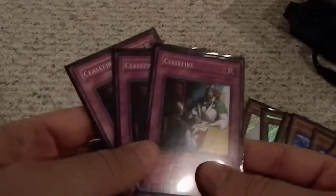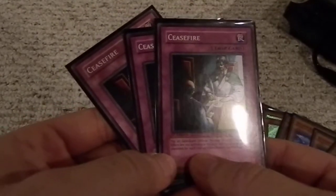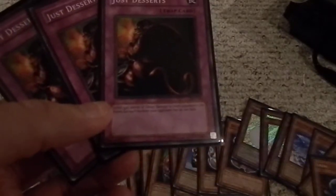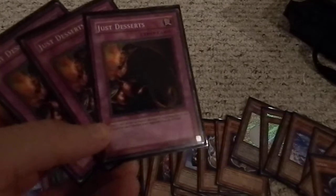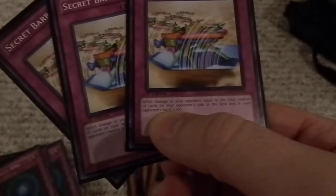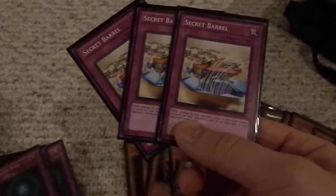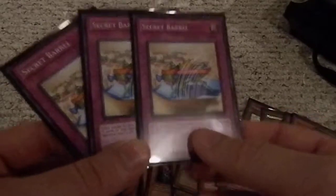Three Ceasefires — flip all face-down defense position monsters face up, flip effects are not activated. Inflict 500 damage to your opponent for each face-up effect monster on the field. Three of those. Here are my pure burn cards — Just Desserts: inflict 500 points of direct damage to your opponent's life points for each monster your opponent has on the field. So if they got five monsters, that's 2500 points. Three of those. Running three Secret Barrels — inflict damage equal to the total number of cards in your opponent's side of the field and hand, times 200. So if they've got five cards in hand and five on the field, that's 2000 points of damage. Two hundred damage per card on your opponent's side and in hand. That's really cool.